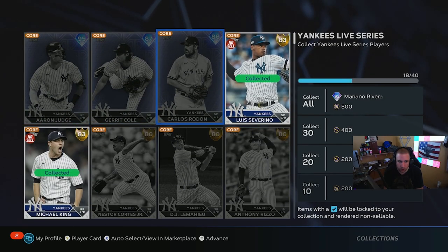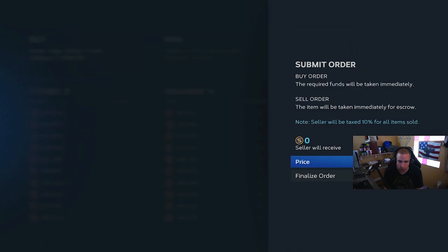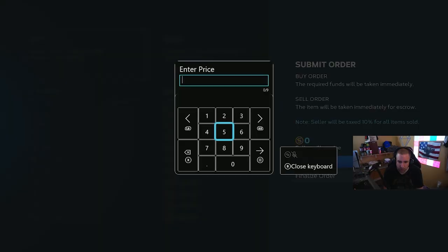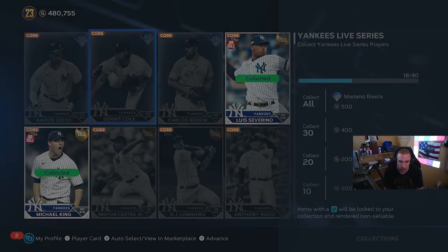Probably the Judge — we'll probably do this one now. So I'll go ahead and put a buy order in for Judge. We'll do 176,002.